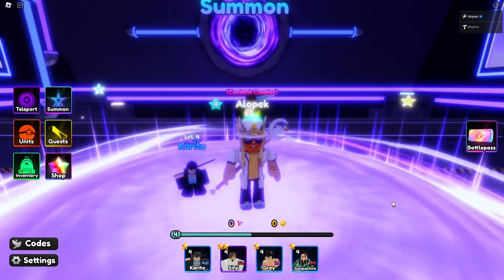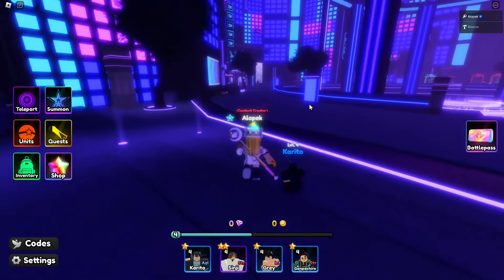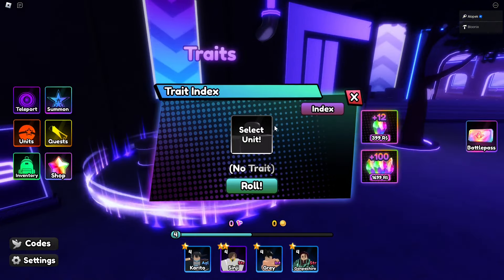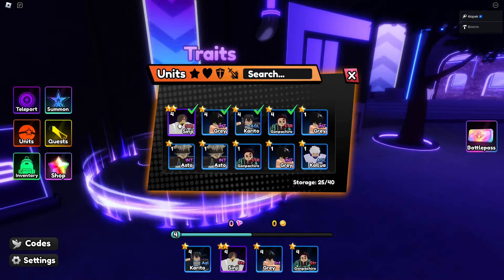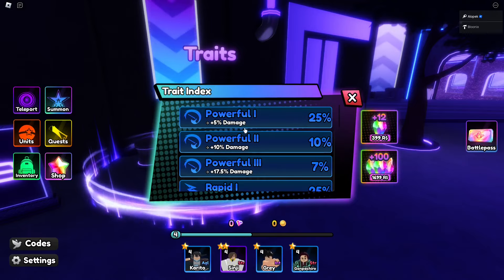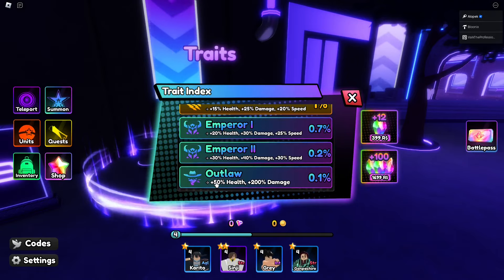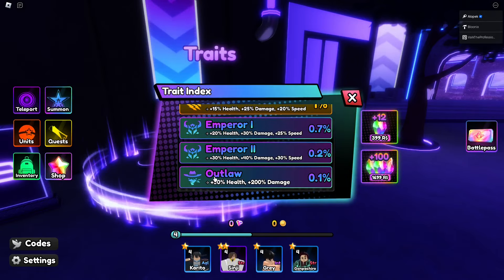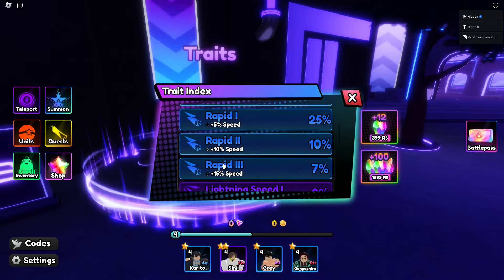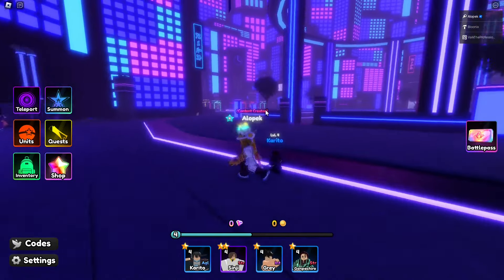There's also a way to awaken units and there are traits to check out. For traits, they level up and you need two of a unit to reroll on them. Rolling on Sanji — the best possible trait is 200% damage and 50 health, which is a 1% chance. Even the common traits like lightning are pretty good. That's a W.